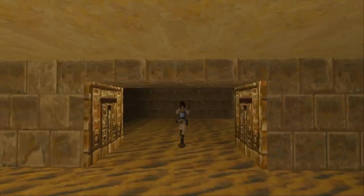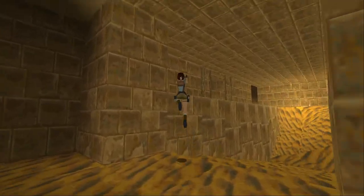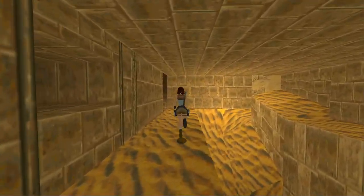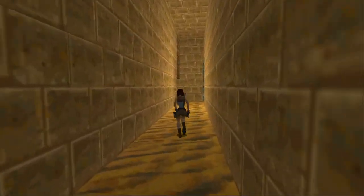So the last level, right before we ended, we opened this gate here. There actually isn't anything in this room, just a bunch of sand. Let's see what we'll find now.